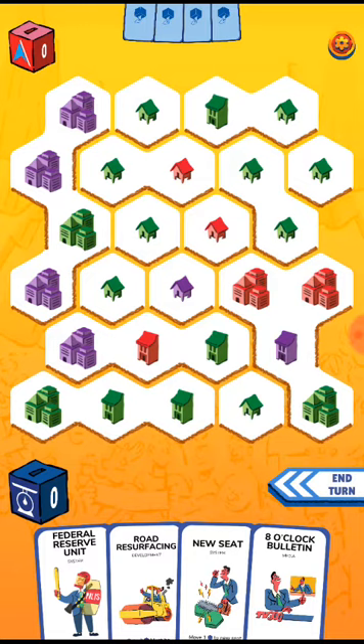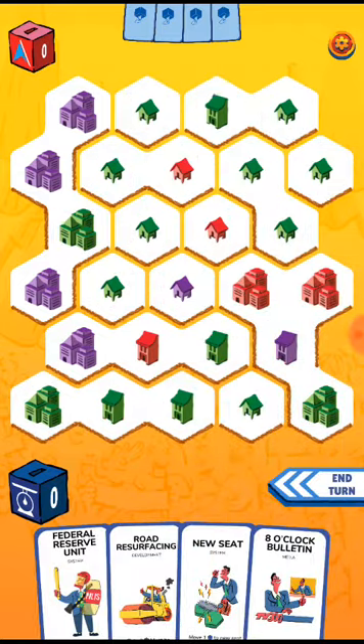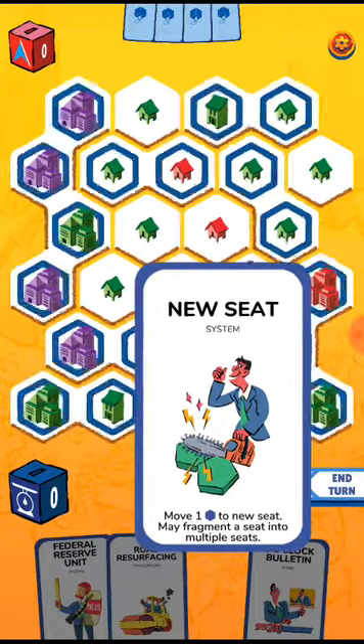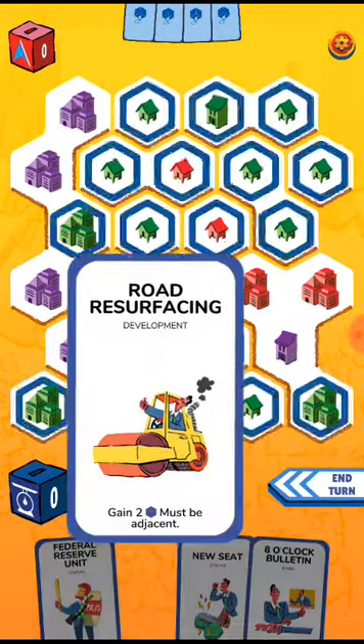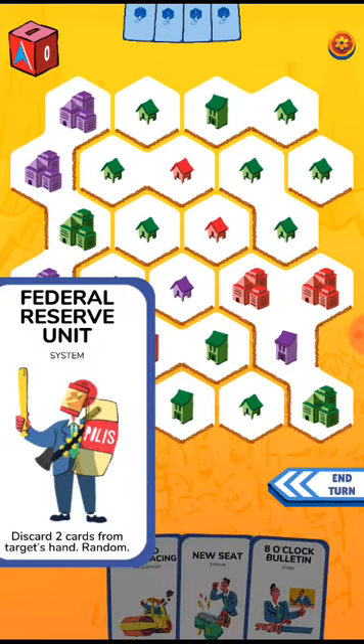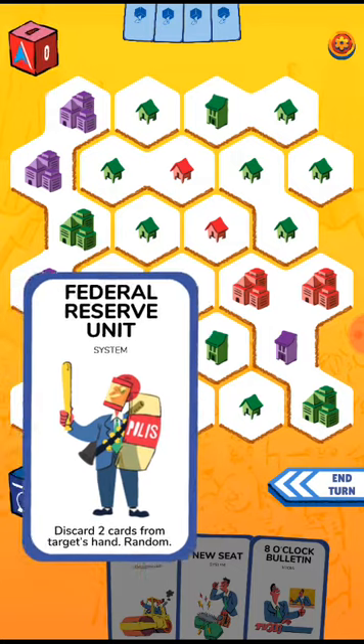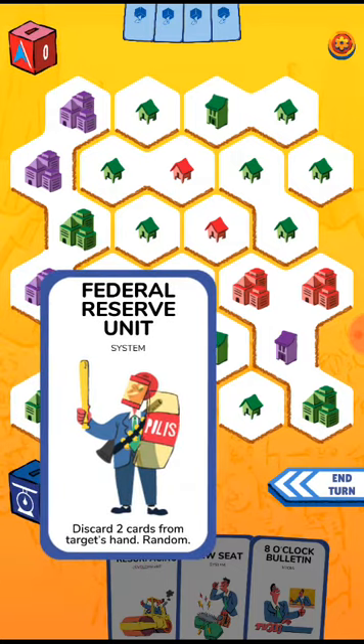So it really depends on what map you're going to get — it's based on this hexagonal map. Playing as the Nationalist, you have the Bulletin, the News, the Seat, and gerrymandering, road surfaces. This is actually based on real issues — Federal Reserve System — and you can of course discard targets from the card.